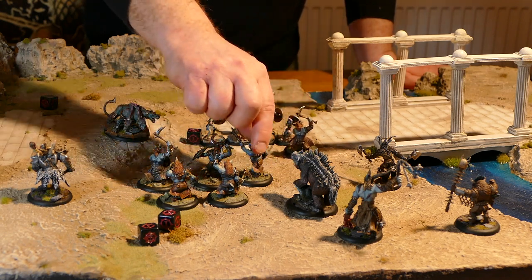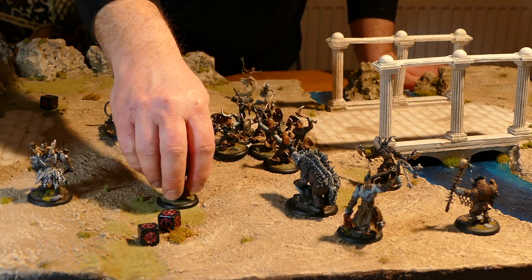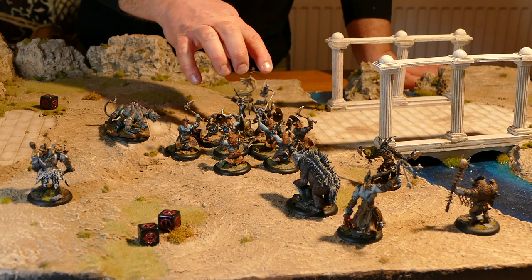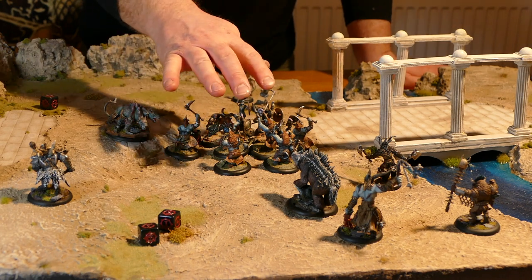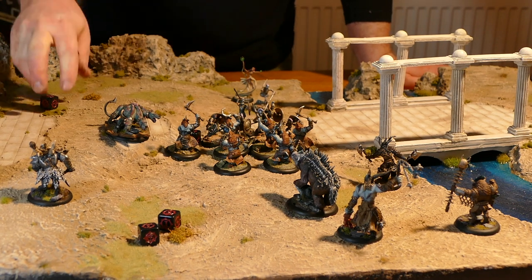Play now goes to the opponent, who activates this unit and charges the hoplites. This bane bird unit makes its attack against the hoplites. The hoplites, because they still have two action tokens left, can make a counter-attack. And that's basically how the combat system works.